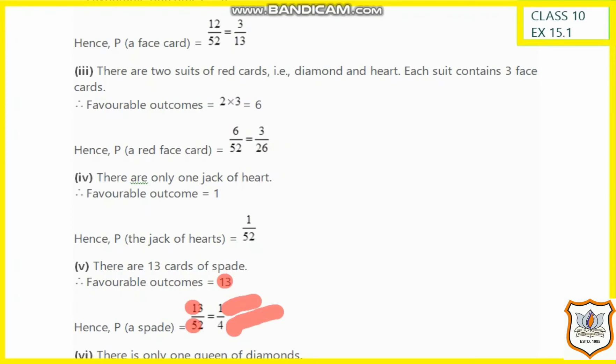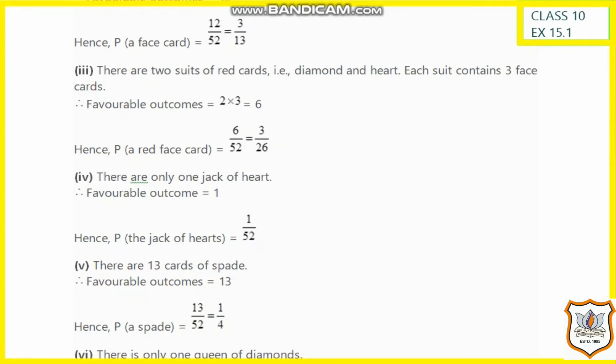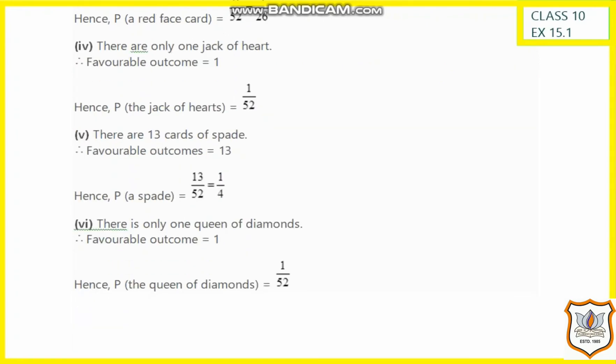In the same way, we have to find the probability of getting the queen of diamonds. The favorable outcome is 1, so the probability of the queen of diamonds is 1 by 52.